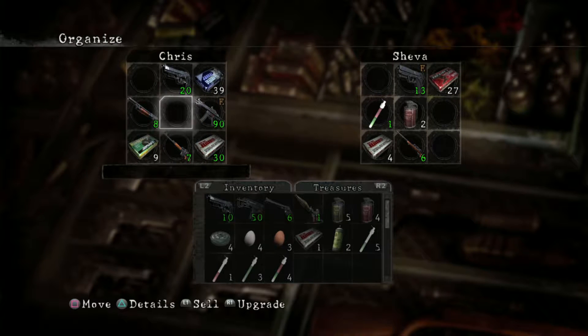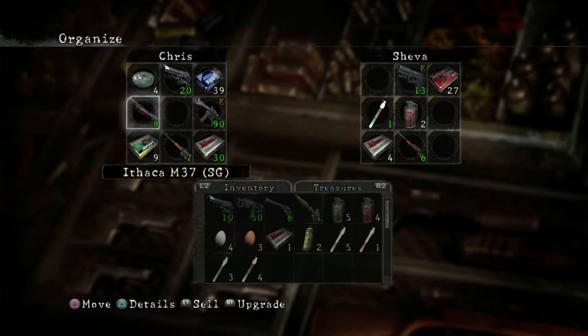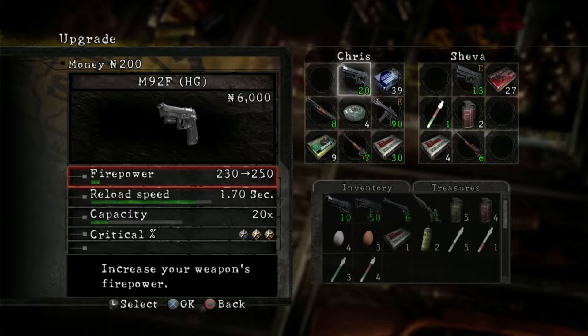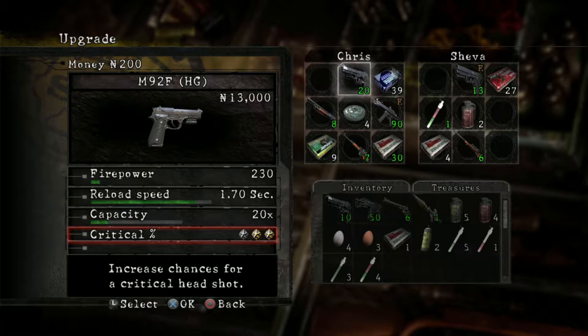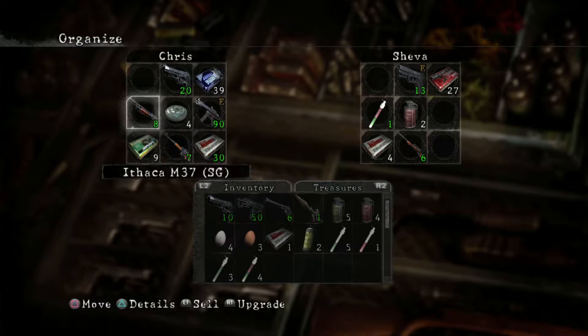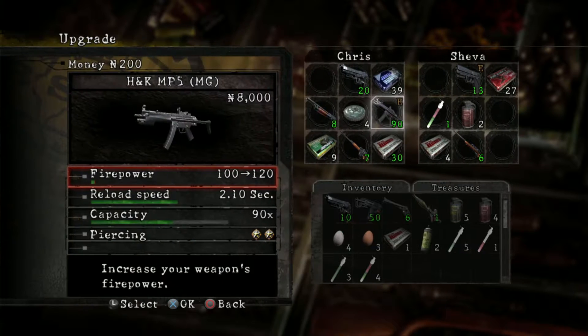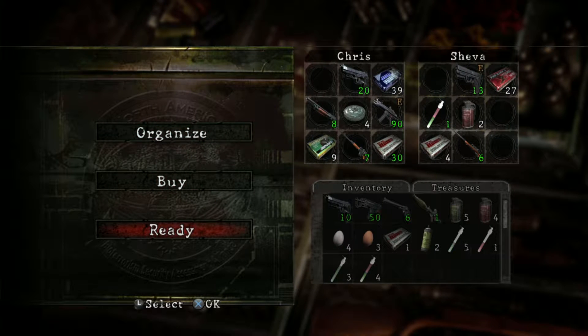I've gone ahead and organised my storage already. I would recommend having plenty of guns and plenty of ammo for this particular area — even some proximity mines wouldn't hurt. I've upgraded my gun to firepower 230, capacity of 20, and I've put 2 criticals on it. I upgraded the capacity of the shotgun and the reload speed.